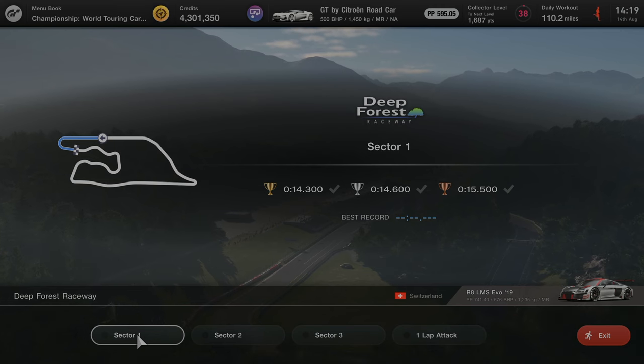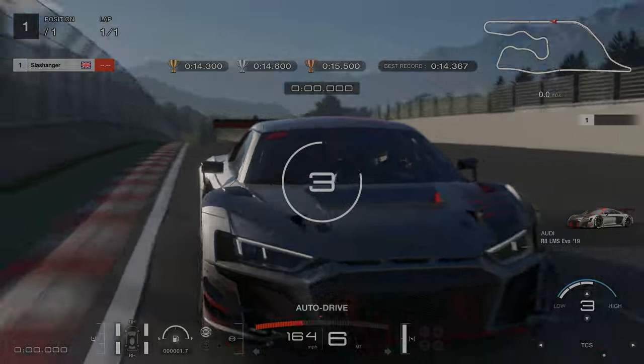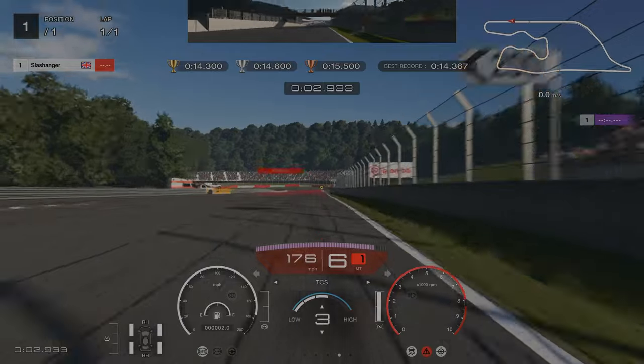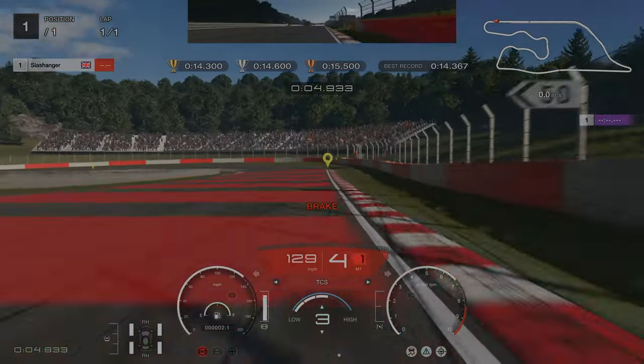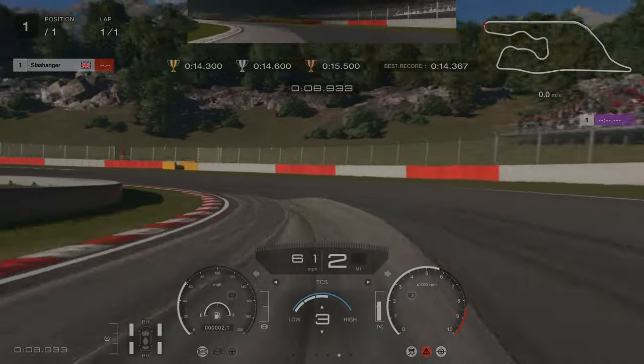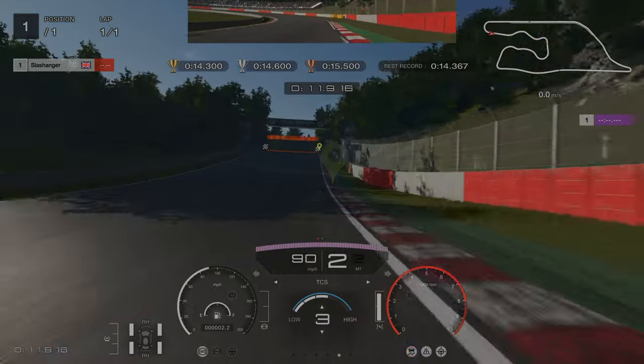The next track we are going to look at is Deep Forest Raceway. The first sector here is pretty simple — hit the braking point at 150m, stick to the inside. I went quite wide here but I still managed to get the time, so there is a little bit of leeway in this sector.